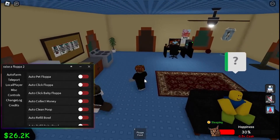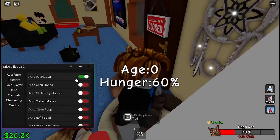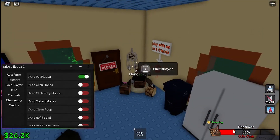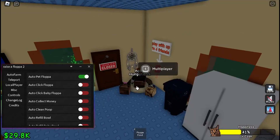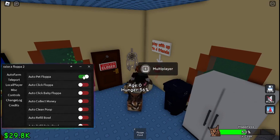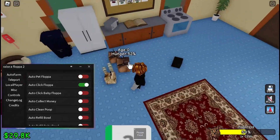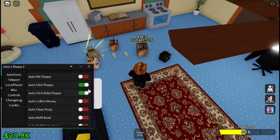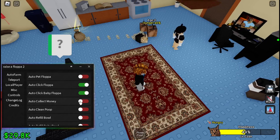Today I'm gonna be showing off a script for Raise a Flopper 2. First of all there's auto pet, which raises the happiness of the pet so you can just keep using it. Next is auto click, which will force it to drop money. There's also auto click baby flopper.